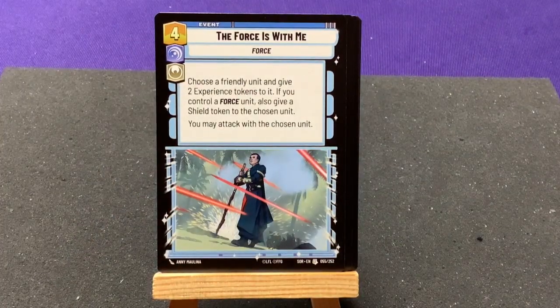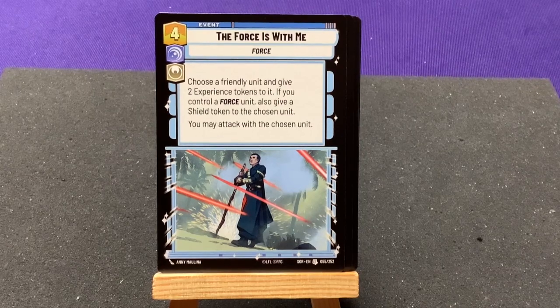We have The Force Is With Me — give two experience tokens to a friendly unit. If you control a Force unit, also give a shield token to the chosen unit. You may attack with the chosen unit. So you gained a bonus of two extra attack and defense, plus if you take damage you can avoid one. That's nice.